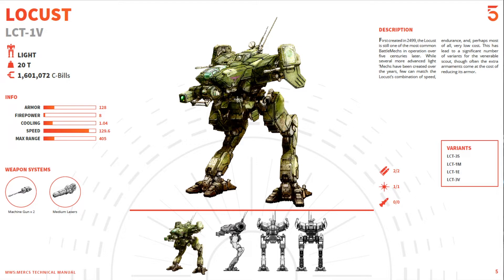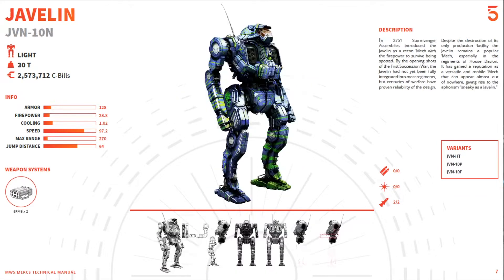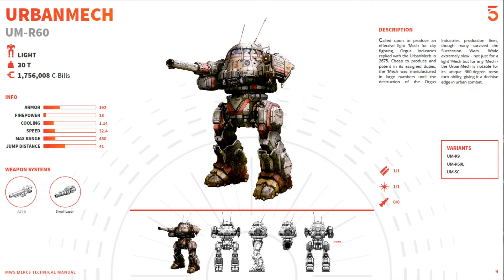And of course we just got our Urban Mech in the last game, so let's pull up the Urban Mech real fast. Called upon to produce an effective light mech for city fighting, Orgus Industries replied with the Urban Mech in 2675. Cheap to produce and potent in its assigned duties, the mech was manufactured in large numbers until the destruction of the Orgus Industries production lines, though many survived the Succession Wars. While extremely slow — not just for a light mech but for any mech — the Urban Mech is notable for its unique 360-degree torso turnability, giving it a decisive edge.